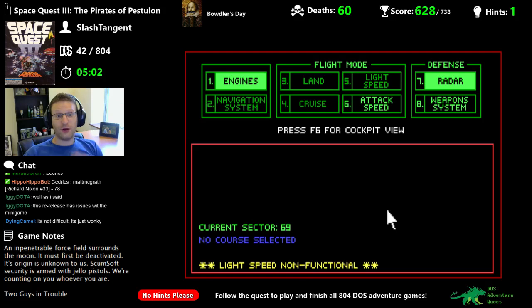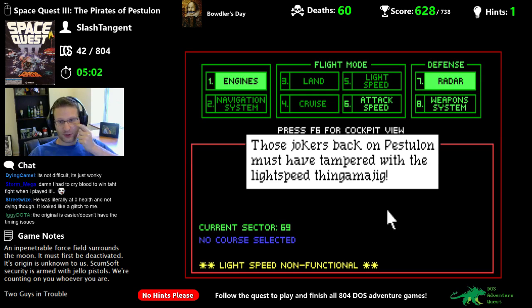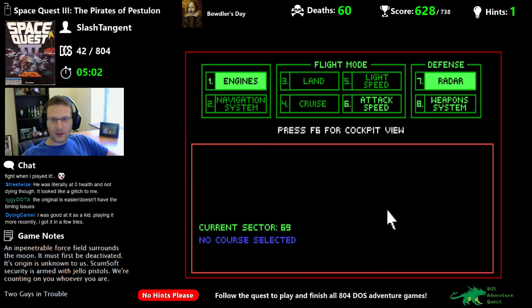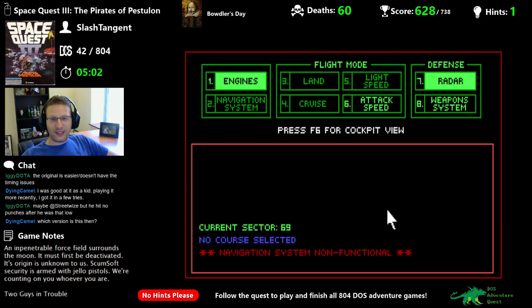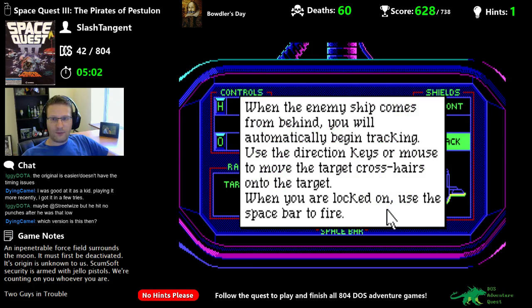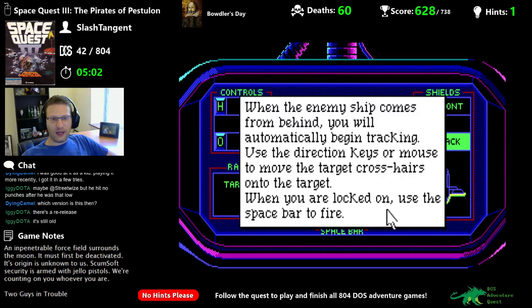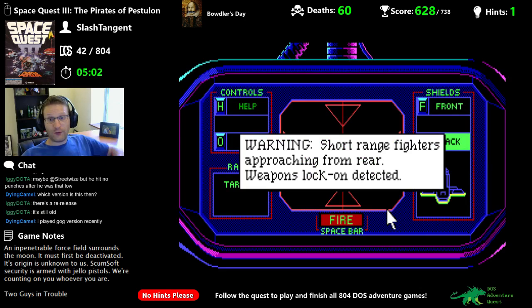The original is easier and doesn't have the timing issues. Navigation system non-functional, so we can only do attack speed and the weapon system. When the enemy ship comes from behind, you will automatically begin tracking. Use the direction keys or mouse to move the target crosshairs onto the target. When locked on, use the spacebar to fire. If the enemies are coming from behind me, I'll keep the back shields on. Warning — short-range fighters approaching from rear. Weapons lock-on detected.